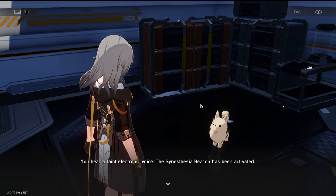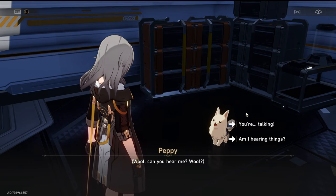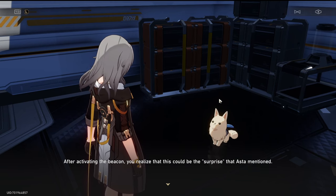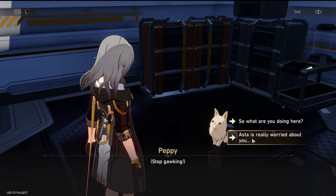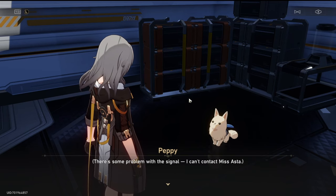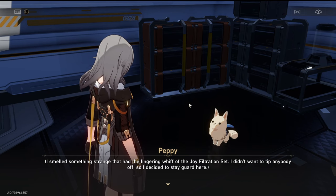Peppy indicates for you to touch somewhere on its backpack — you press a button and hear a faint electronic voice. The synesthesia beacon has been activated. Can you hear me? You're talking — is that not normal? After activating the beacon, you realise this could be the surprise that Asta mentioned. Peppy says: 'Asta is really worried about you. Peppy is investigating hard to reduce the burden on Miss Asta. There's a problem with the signal — I can't contact Miss Asta. I smelled something strange with the lingering whiff of the joy filtration scent. I didn't want to tip anybody off, so I decided to stay guard here. I'll lead the way.'